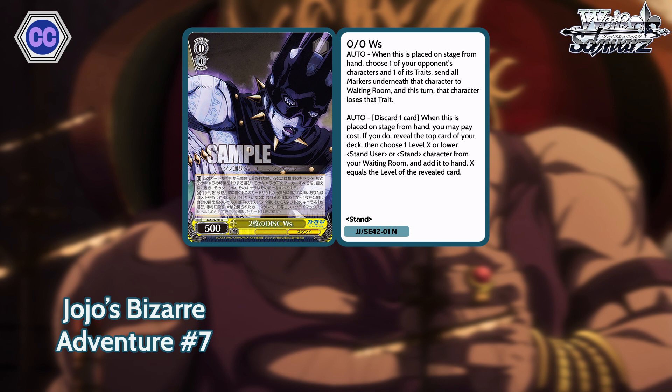For our number 7, we have level 0 Whitesnake. 500 base. When this is placed on stage from hand, choose one of your opponent's characters and one of its traits — send all markers underneath that character to the waiting room, and this turn that character loses that trait. Second effect is Dokitema: when this is placed on stage from hand, you may pay cost, which is discard a card, reveal top card, and choose a character from your waiting room whose level is equal to or lower than the revealed card and add it to your hand. Really great effects — the second one is super good.